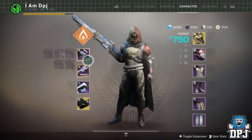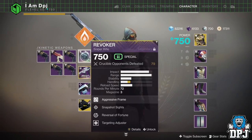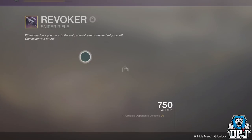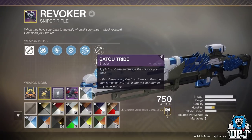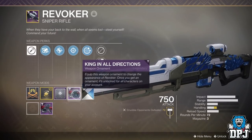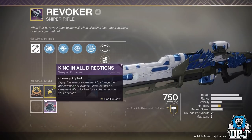So I have recently acquired this sniper rifle right here, the Revoker. And oh my days, it is absolutely beautiful. It really is. Obviously I had to put on my shader and get the ornament because it just looks incredible. I can't even remember what it looks like without the ornament. Let's quickly have a look — yeah, it definitely needs the ornament.